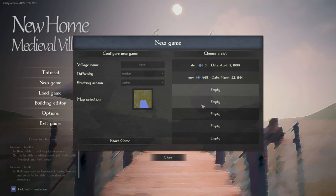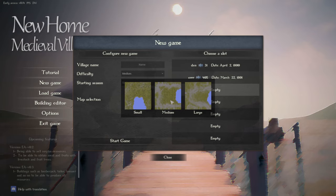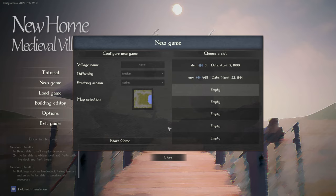I've already got a couple of test runs in. It's pretty straightforward - we can set the difficulty to easy, medium, or hard, set the starting season (we'll leave it on spring), and there are three maps to choose from. Let's go with the medium-sized map, and we'll name our village 'Baby Dragon'. Here we go.